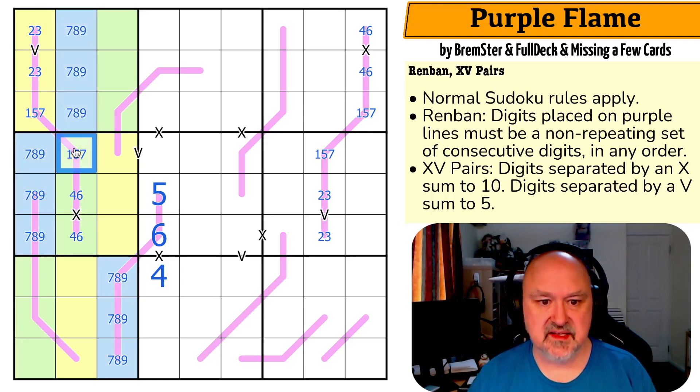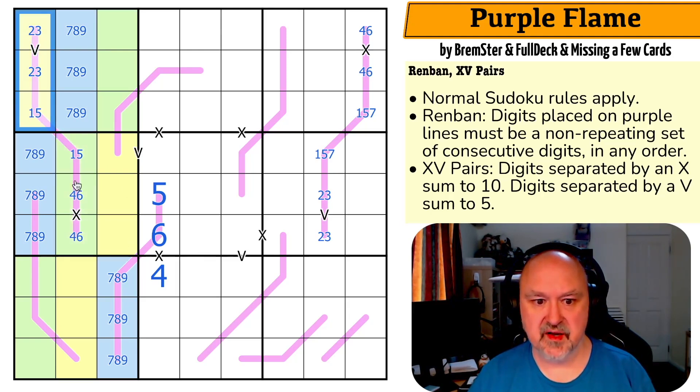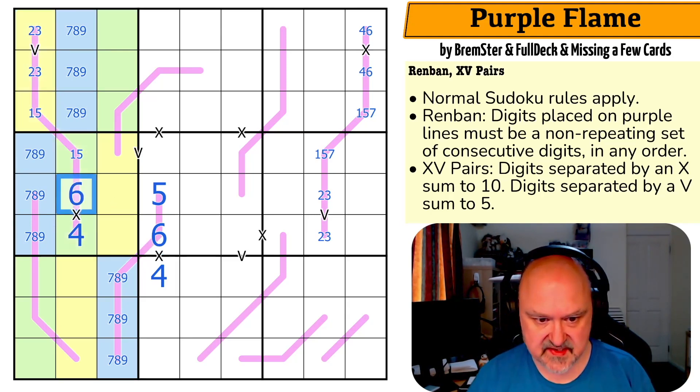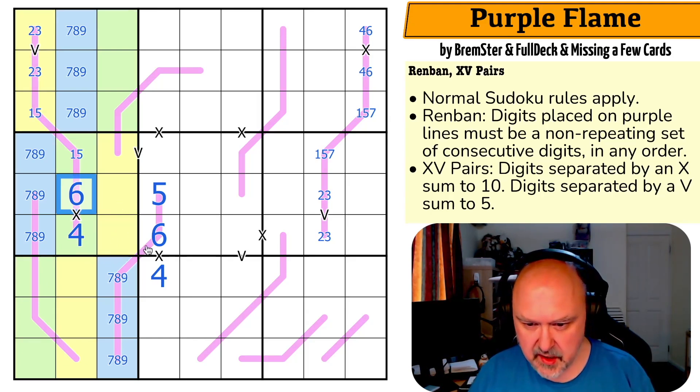Neither of those can be seven now. This line becomes one-two-three-four-five-six. This six makes this the four and this the six.